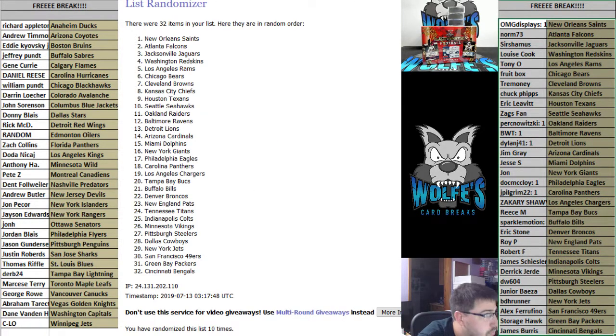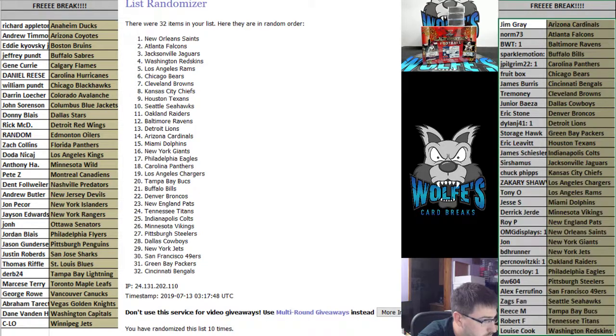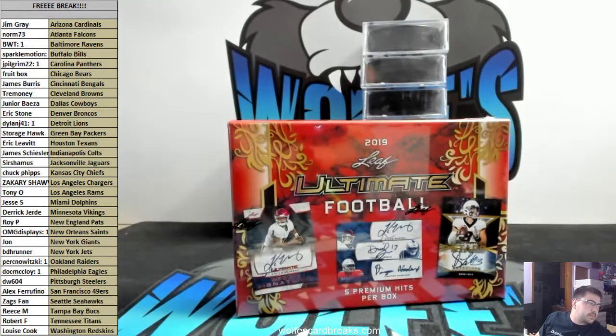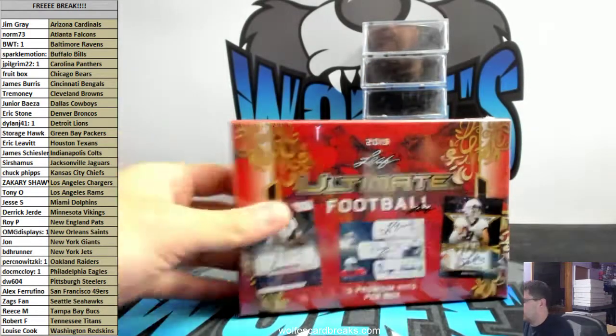Totally free, 3 times free. Spectra — I don't know about the Spectra, possibly if not tomorrow. After we do this break we're doing the Premier Players and then Noir and the Gold Standard. I'll list up another Premier Players — I'd like to get to an Ultimate Football, we'll see if we can get to it tonight. Alright, totally free 2019 Leaf Ultimate Football.